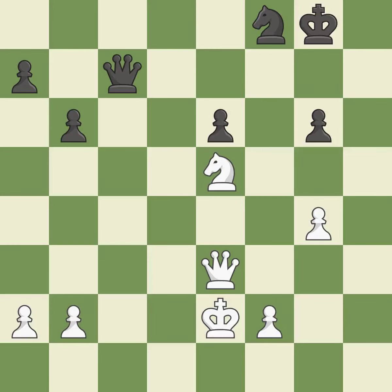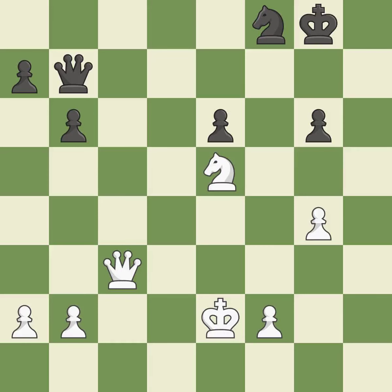Takes back. This threatens to fork pieces. This is the start of the end game and Black is worse. This offers an equal trade of pieces — it is best. This threatens to force eventual checkmate — it is excellent. This moves the queen to safety.